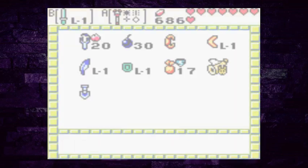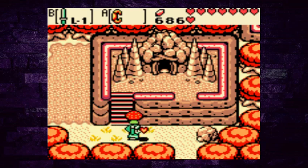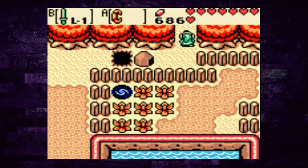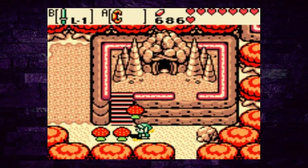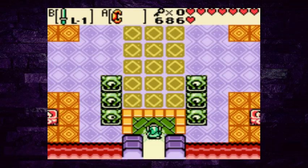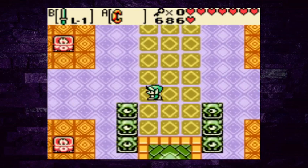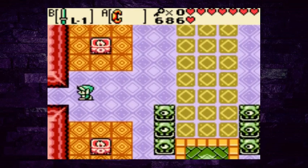Now we can finally lift these things. Is there anything down here? It's just an easier way out — a little weird. I guess if the season changes and you get stuck in there, makes sense I guess. Unicorn's Cave — alright, let's see what this place has in store for us today.